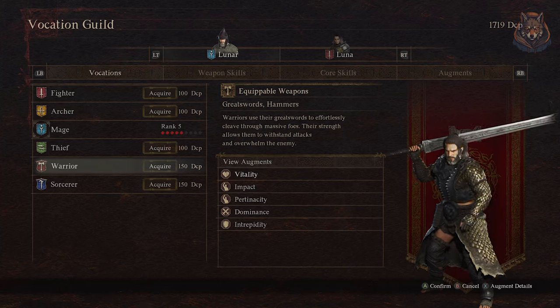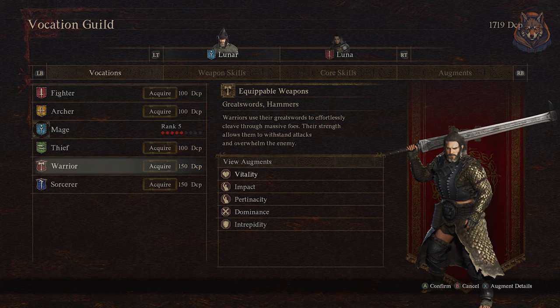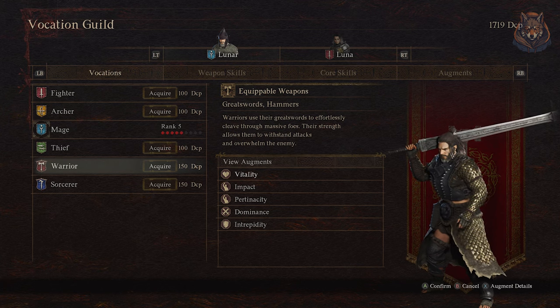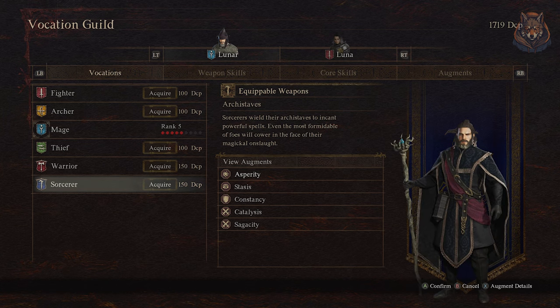Hello and welcome back to another Dragon's Dogma 2 quest guide. In this video I'm going over a quest you should do as early as possible as it unlocks two powerful new vocations or classes in game: the Sorcerer, a powerful mage, and the Warrior, a more powerful version of the fighter class.